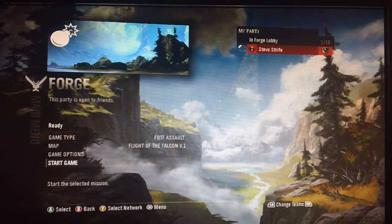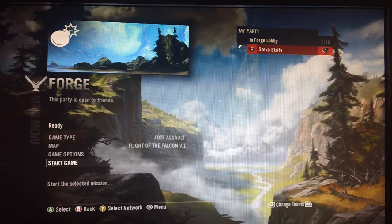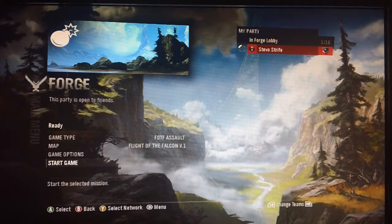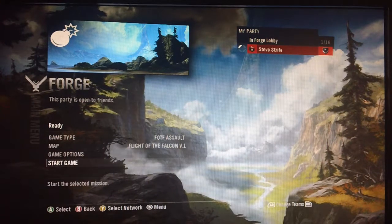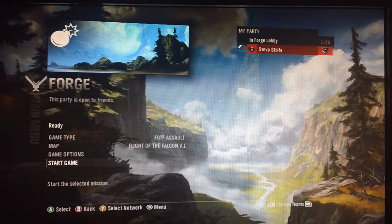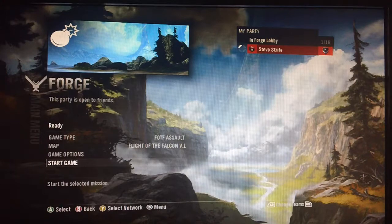This is Steve, and I'm just going to kind of show off some of my forge maps between Halo Reach and Halo 4. I figured why not start with the last forge map that I made in Halo Reach. I love the Reach forge — I think it's better than Halo 4. Anyway, this is Flight of the Falcon version 1.